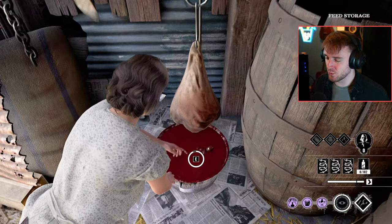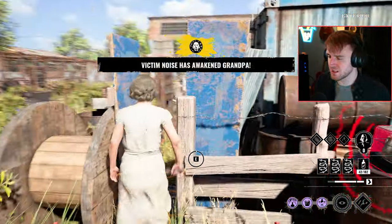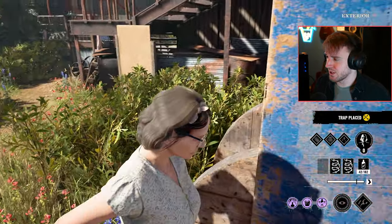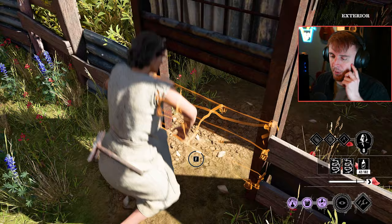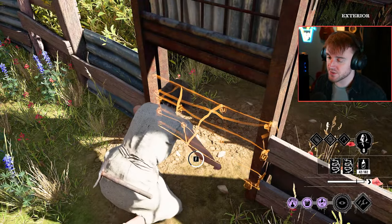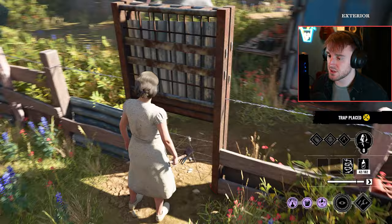We are in the slaughterhouse and we are using the blood build again. I put two barbed wires next to the blue container on slaughterhouse because it completely locks off this area - similar to my previous video of Nancy - it just locks down this entire area. If you manage to catch them early enough running to the area, let us continue to collect blood.